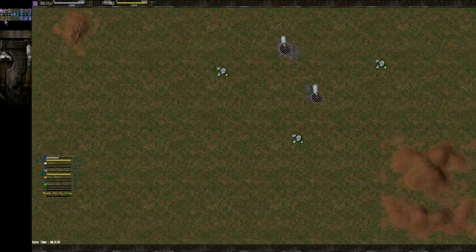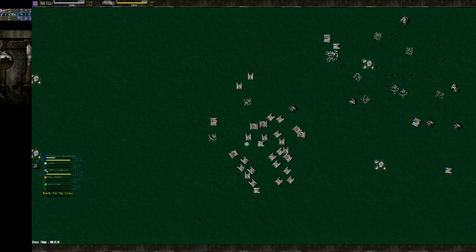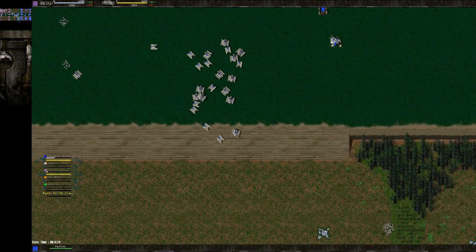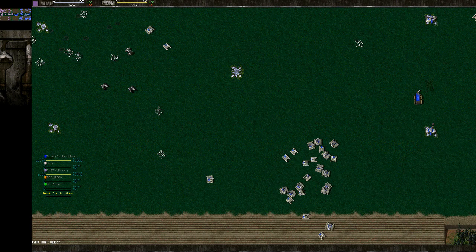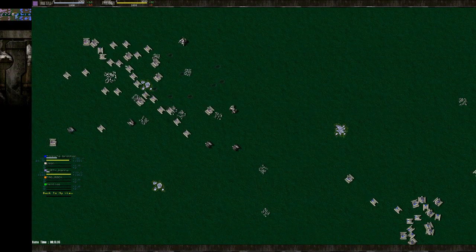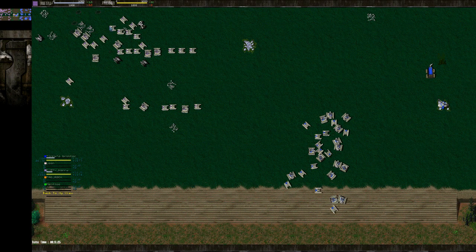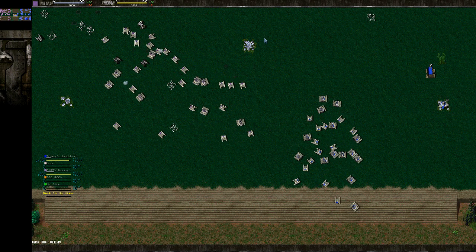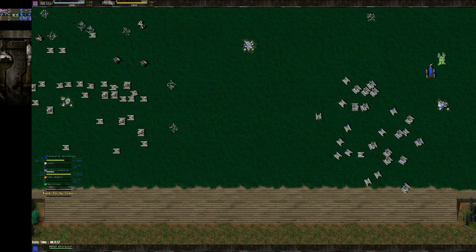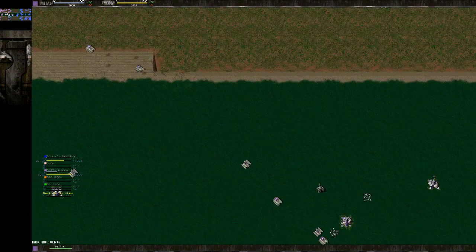He catches up somewhat in eco in the mid-game, but I have a unit advantage — I have more units. At this point the amount of units is somewhat equal; he's got Flashes and Panthers, I've got Flashes and Panthers. But I have the eco advantage at this point. He's pushing out some Stumpies as well. Why didn't you build Bulldogs? I don't know if you should build Bulldogs that early — they're good when massed, but not in small amounts.